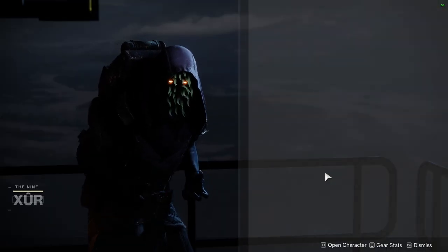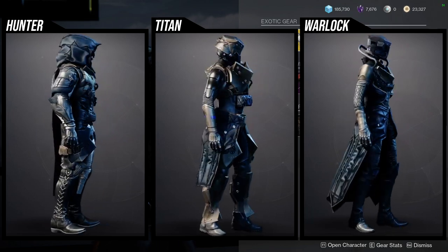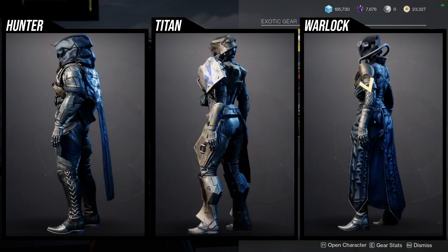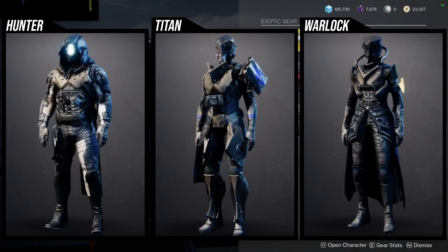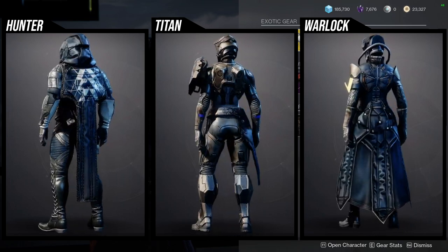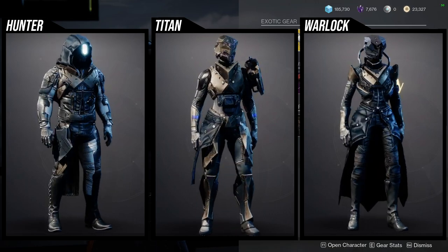As for Xur, he's in the hangar in the tower, currently selling the Season of the Arrivals armor set. Definitely really, really cool. I think there's some pieces that are definitely worth a pickup here, but again this is mostly whatever you want to do. I personally like the helmet for Hunters. The cloak is also really cool, and the chest piece is also really cool. The boots and the arms are the only pieces that I'm not really the biggest fan of.